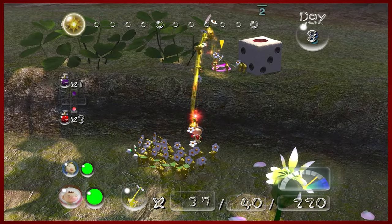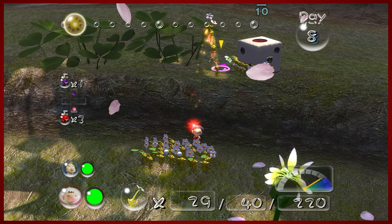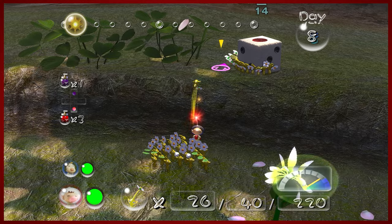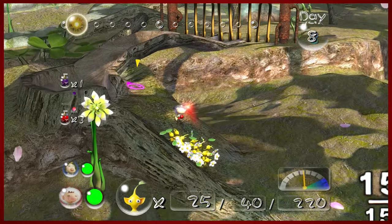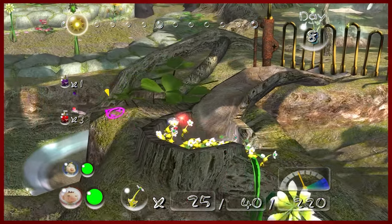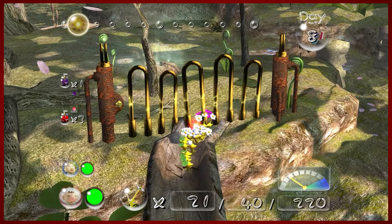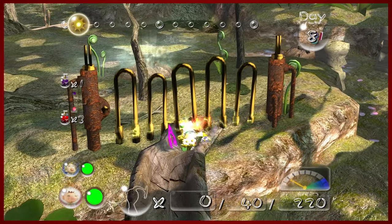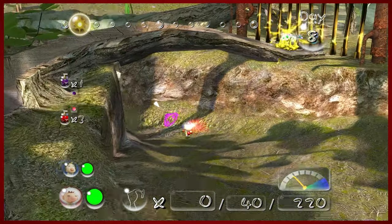I was trying to get this last time but didn't have the time to do it. I only want to give them exact change here. I need the remaining yellow Pikmin to follow me into this crevasse and to start going at this gate. Because we are immune to electricity now, you can just throw yourself at it as well.